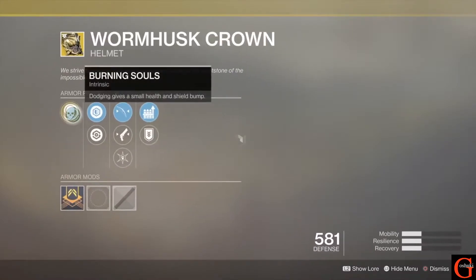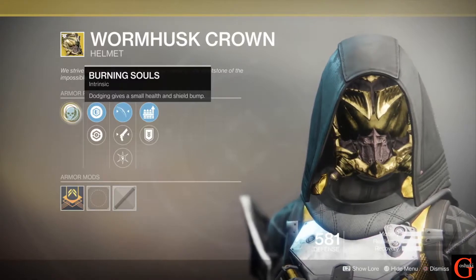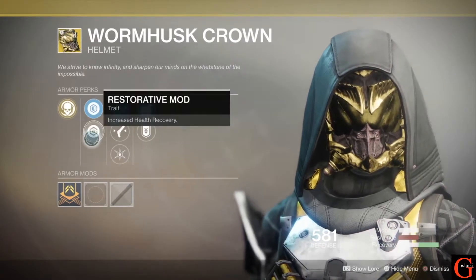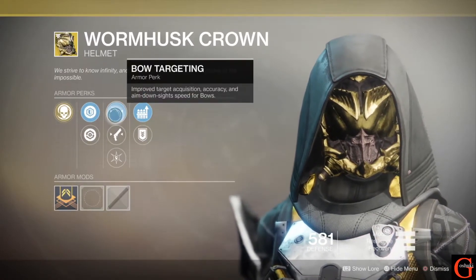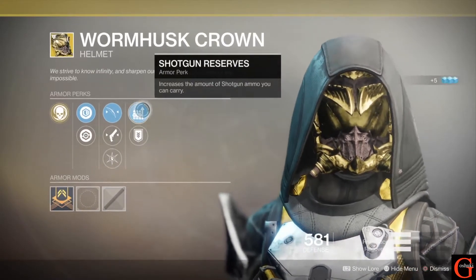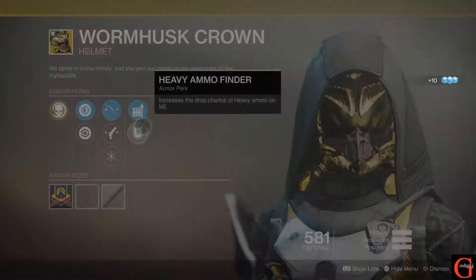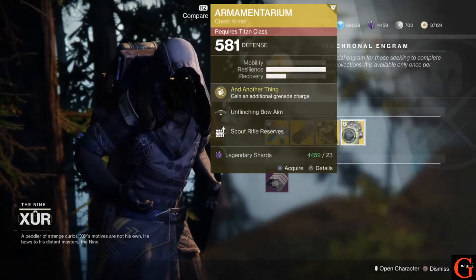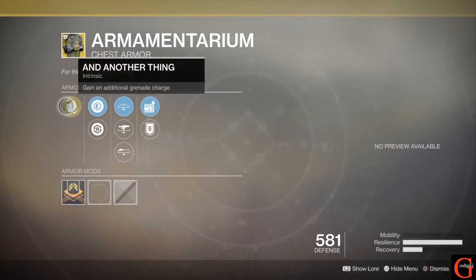For our Hunters, we have the Worm Husk Crown, which is a great one. It has Burning Souls — dodging gives you a small health and shield bump. So basically if you're weak, like in PvP, you dodge and get some health back. It has reinforcement or restorative mods, bow targeting, hand cannon targeting, and hands-on, followed by shotgun reserves and heavy ammo finder. Not a bad one for Hunters — might want to pick that one up.